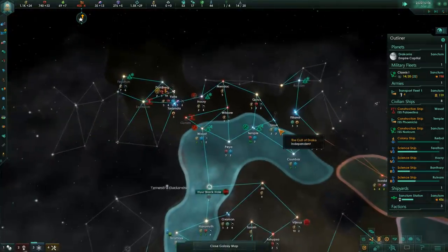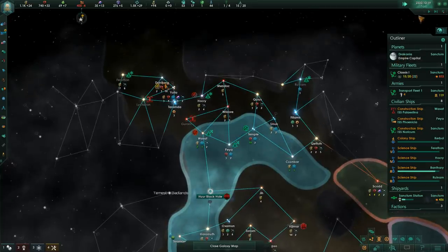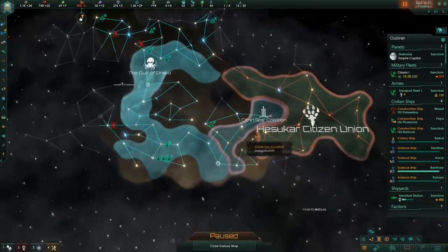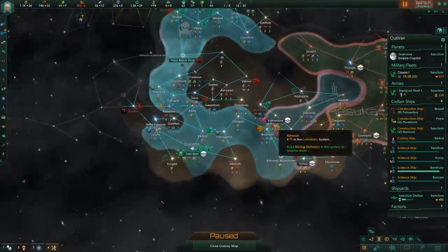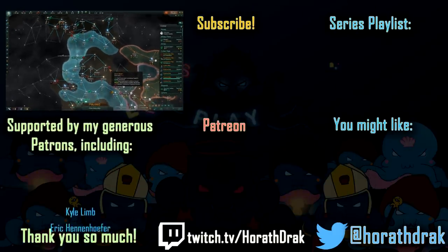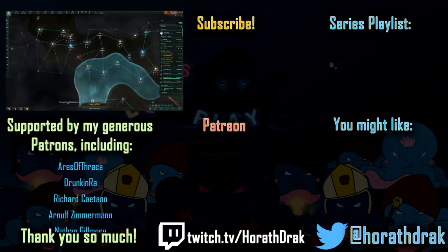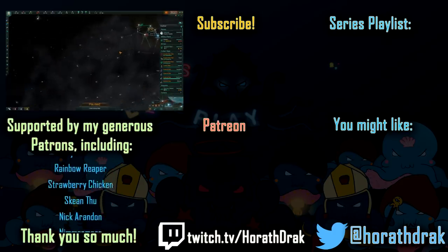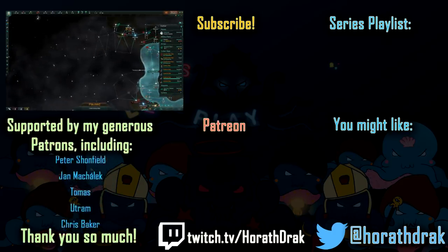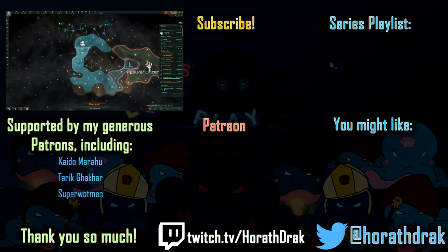We're just gonna knock that out. We should have a colony ship moving - there it is, colony ship moving to our gaia planet, going to colonize Temple. So we're gonna have Temple in the Temple system. I think I'm just gonna end the episode here. Thank you very much for watching - I will try to increase the frequency of these episodes. I'm still a little exhausted from that 24-hour event but I'll try my best. Next episode we'll settle our first colony and consider if we're actually gonna grab that cluster over there. Hope you join me next time, bye bye.